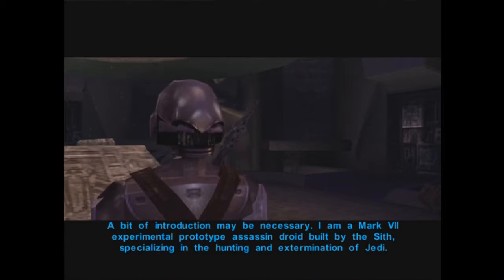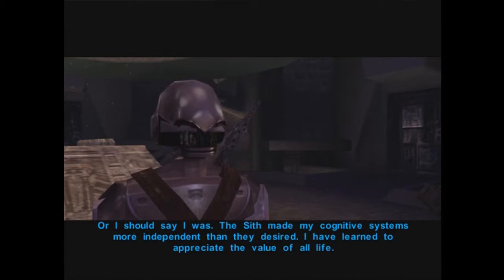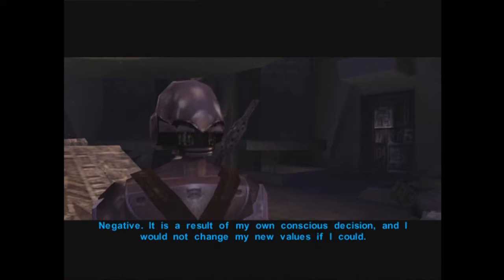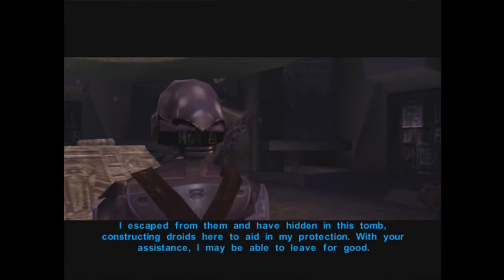The droid explains: 'A bit of introduction may be necessary. I am a Mark VII experimental prototype assassin droid, built by the Sith, specializing in the hunting and extermination of Jedi. Or I should say, I was. The Sith made my cognitive systems more independent than they desired. I have learned to appreciate the value of all life.' We ask if it's damaged and repairable. The droid says: 'Negative. It is a result of my own conscious decision. I escaped from them and have hidden in this tomb, constructing droids to aid in my protection. With your assistance, I may be able to leave for good.'